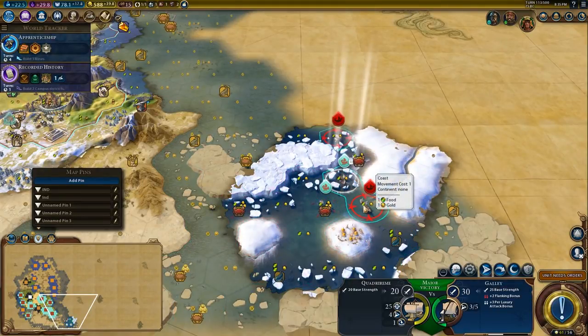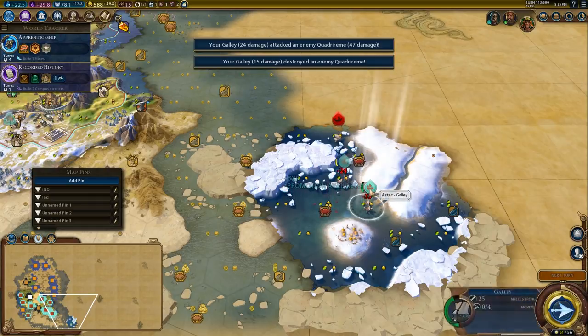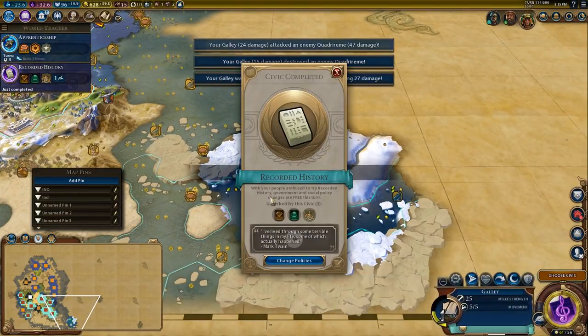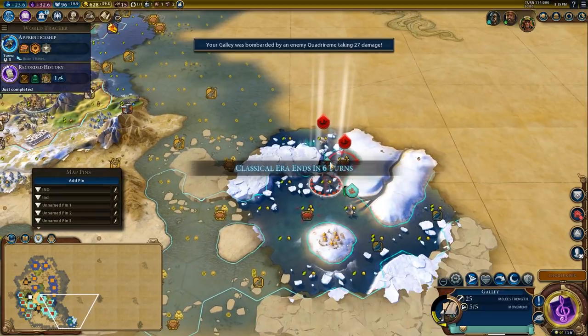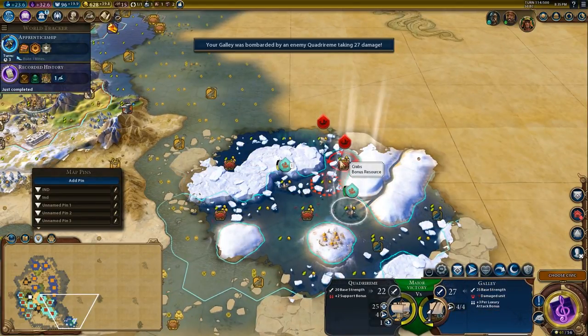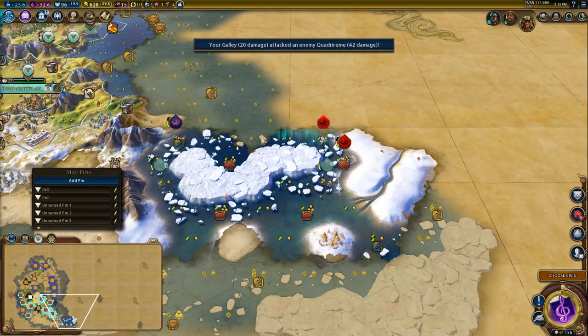We can get a kill here, I think. Very good. And then this guy has a promotion. I should have attacked second with this guy so that the quadrireme would have to come closer. I'm going to back this guy up, attack with this guy, and then promote him. You're going to start running away to heal.